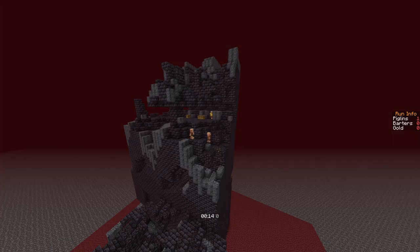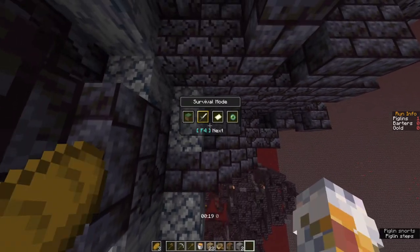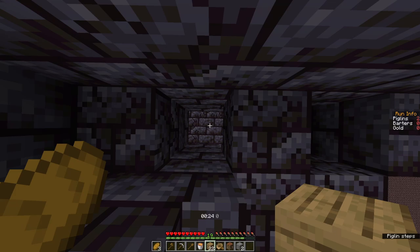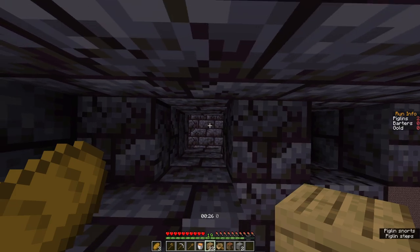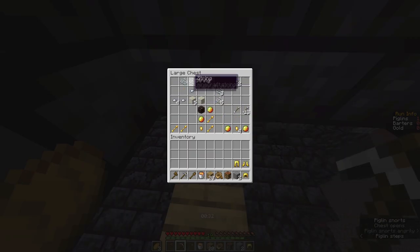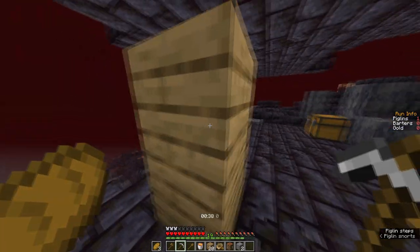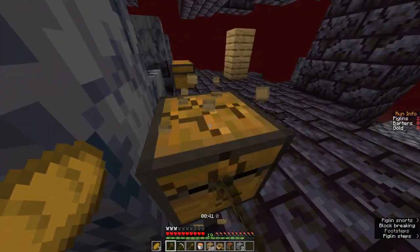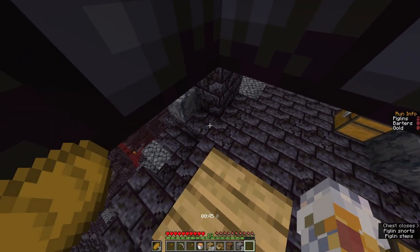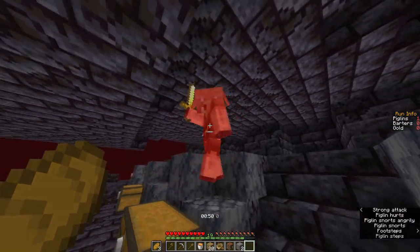If you're able to start at the very top of the bastion, there's a hole you need to look for here. You want to fall down this, place one block at the very bottom, and then pillar up quickly to place a second block. Then check this double chest for any armor. If you've got no hostile piglins around, you can drop down and break this chest to aggro piglins. If you don't get any gold or armor, or if you've got a hostile piglin, it's best to just drop down, punch a guy and run.